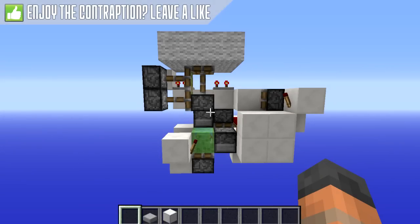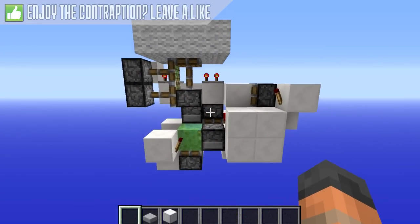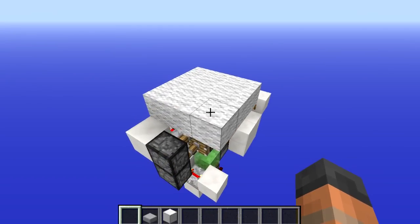He's now dead and he's going to respawn on the bed right here. As you can see, the bed projects him and he lands on the top of it. Pretty cool contraption, right? Let's go and take a look at how it's done. Here's the contraption without the room around it. You can see it's fairly compact — only three blocks wide.